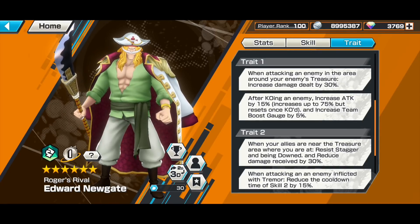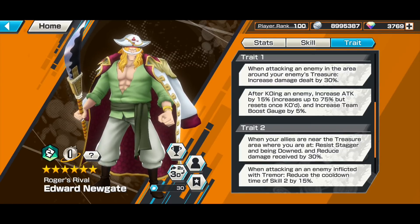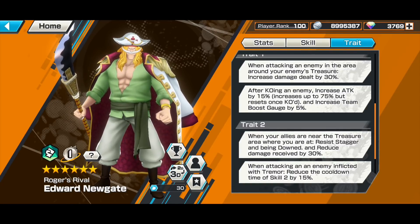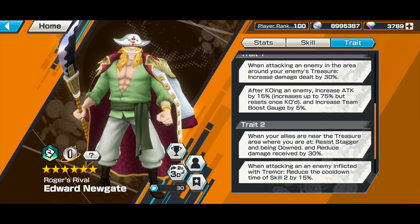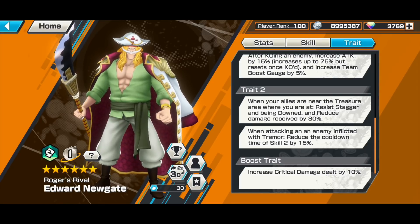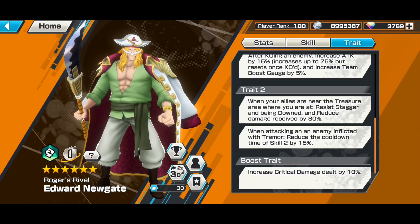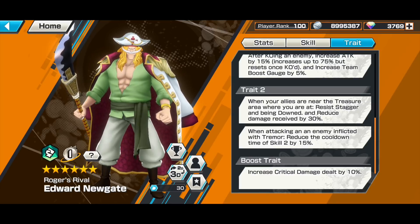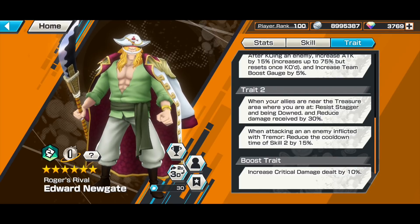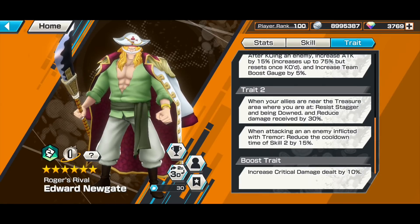Trade one: when attacking an enemy in the area around the enemy's treasure, increase damage dealt by 30% — a normal attacker trade. After killing an enemy, increase attack by 15%, increasing up to 75%, but resets once KO'd. Trade two: when your allies are near the treasure area where you are, resist stagger and being downed and reduce damage received by 30%. So with Whitebeard you preferably need to fight alongside an ally, but the drawback is if you two-versus-one an opponent, your ally will usually try to steal the kill.